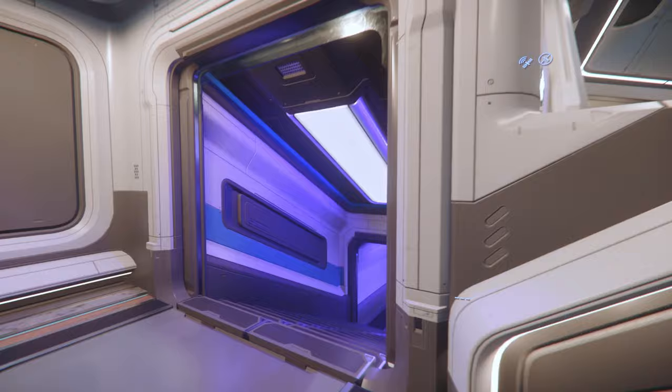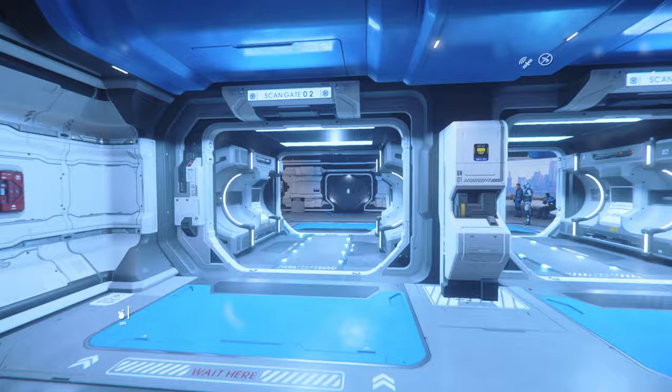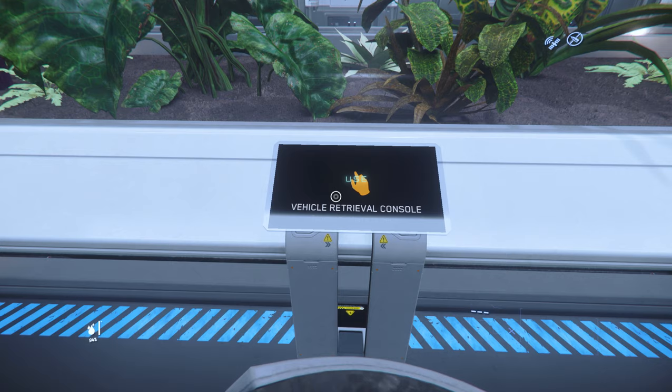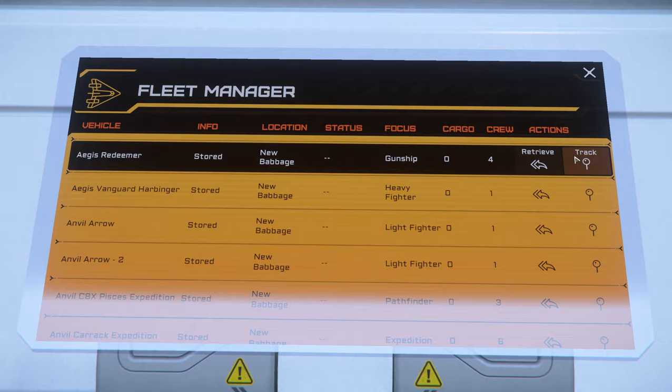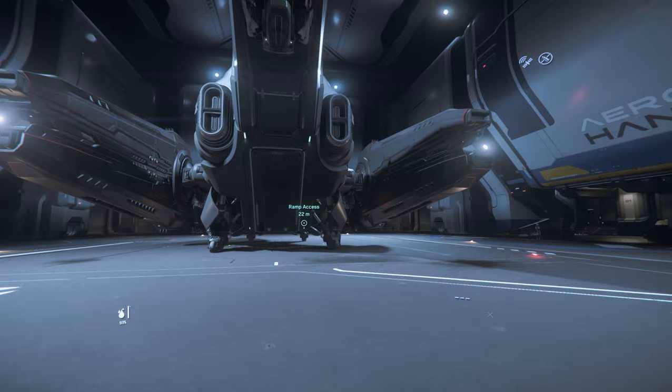Once equipped, it's time to head to the spaceport and find your ship. Follow the signs back to the metro line and take the line marked spaceport. Once off the train, follow the corridors down to the elevator and select the NBIS terminal. Go through the scan and up the stairs, take a left and then a right into the area signposted as hangars. At an ASOP terminal, walk up, select your ship, and click retrieve. If your ship is destroyed or not at the current spaceport, click claim to reclaim it and have it delivered to you.